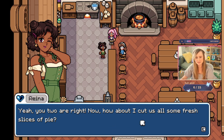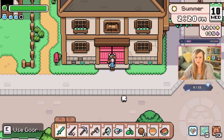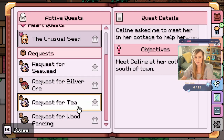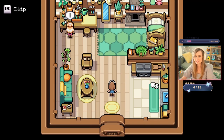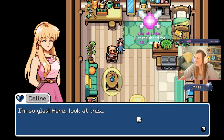'How about I cut us all some fresh slices of pie?' I ate that whole pie. I got it — she gives it to you. Wild berry pie! Let's go do Celine's heart quest now in her cottage. Celine's also a super cute option — she literally looks like Princess Zelda. 'Kylie, you came — is this about my letter?' Hi Storm, thank you for the 18 months sub.